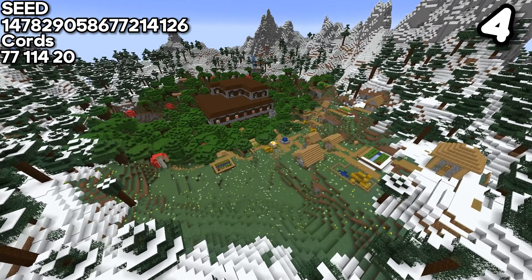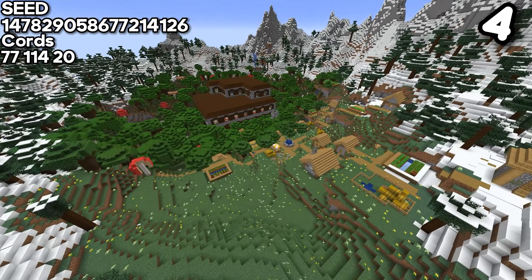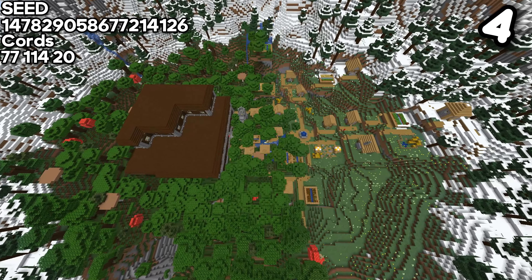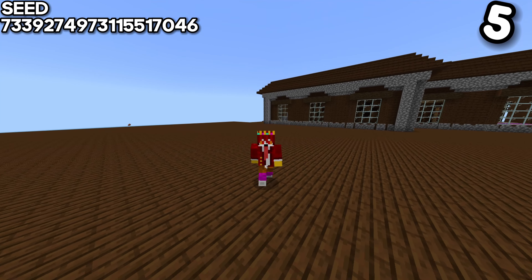For the fourth seed, the biome might be called barren, but the neighborhood is very hot. No matter what you say, this village has something very unique — it has a mansion, which takes this whole rivalry to the next level.